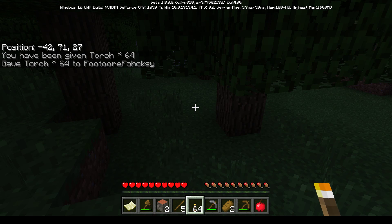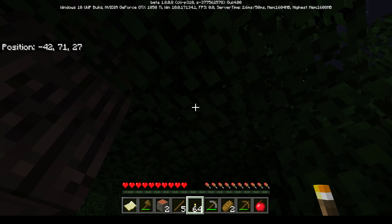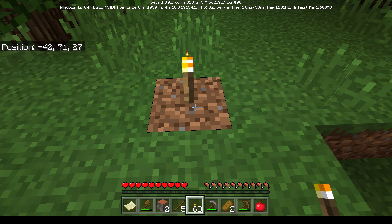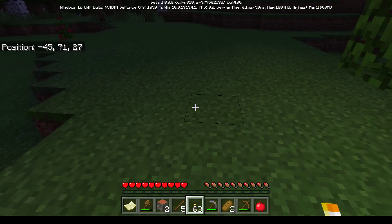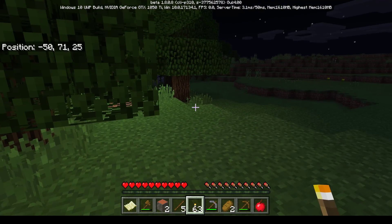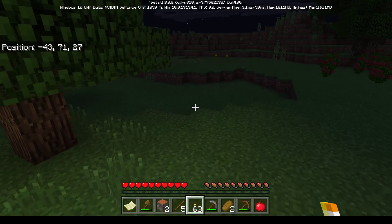The kid tells mom they've given her some torches. Mom says she didn't need the light, but tries placing one with right-click. It lights up brightly near the tree. The kids explain that normally torches protect you from monster spawns since mobs can't spawn in bright areas, but on Peaceful she just needs them to see.